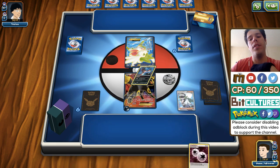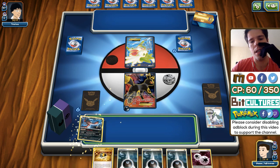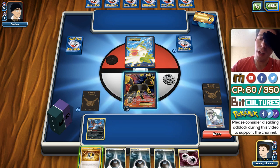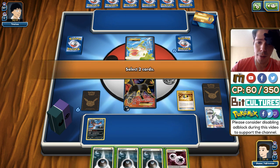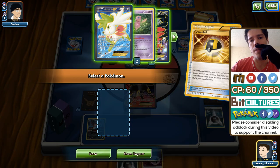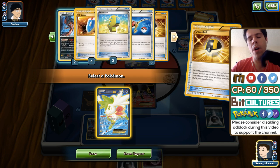We also have two Ninja Boy, which lets us shuffle between the attackers we need at the right moment. Besides that we have four Sycamore, three N, two Lysandre, one Ranger — pretty standard. We have four VS Seekers, four Ultra Balls, and four Trainer's Mail along with four Max Elixir, which allow us to power up our Pokemon faster than normal.